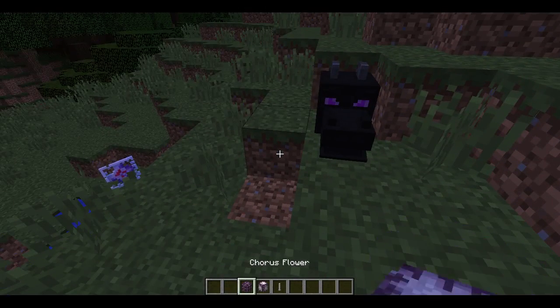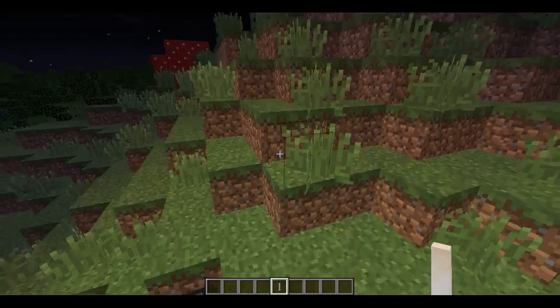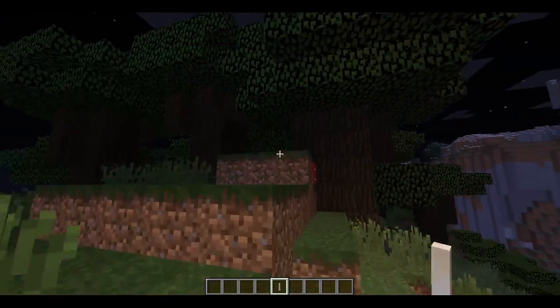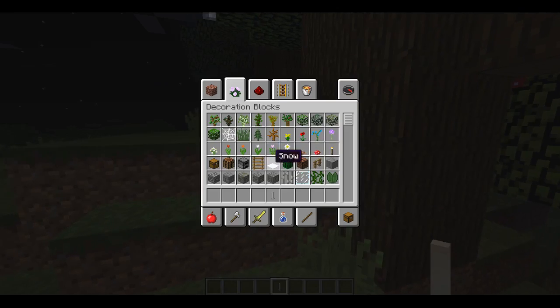Then we've got some plants and flowers. Then we've got an end rod - it's basically a torch. That can be placed any direction, it can be placed upside down.